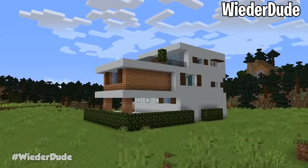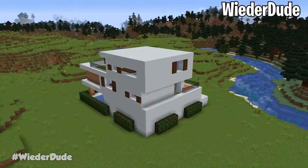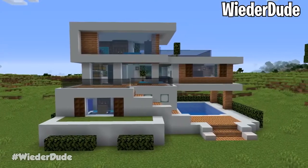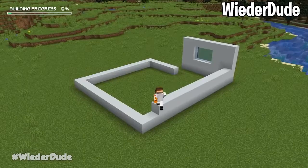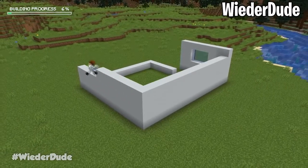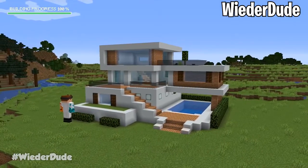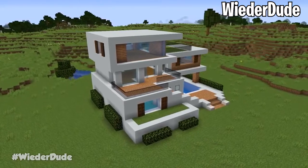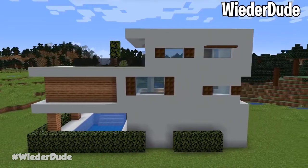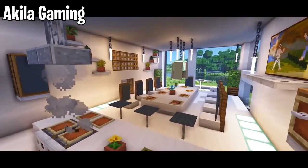Next up we have Weirderdude, who has a very simple design. If you follow along with the tutorial it's really not that bad even though it may look complicated to begin with. It looks incredible though — it has a pool, some nice lights that you can get from the guardian temple, and it uses a lot of white concrete which is fairly easy to get in survival Minecraft. A majority of these builds make great use of bushes outside, and with the new 1.17 update you can use azalea bushes and a lot of the new features included, which would help decorations for pretty much all builds.